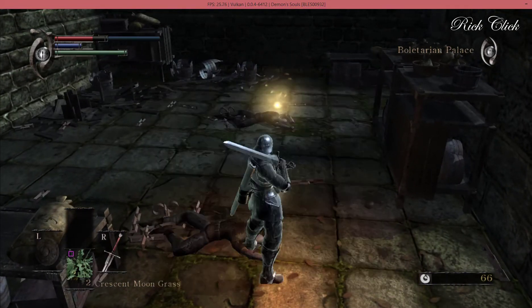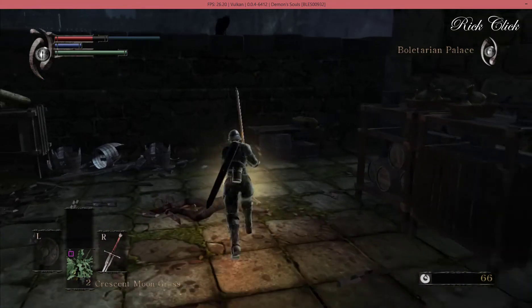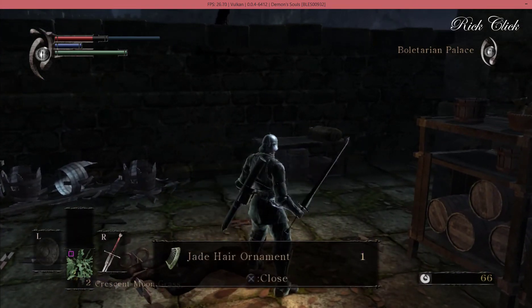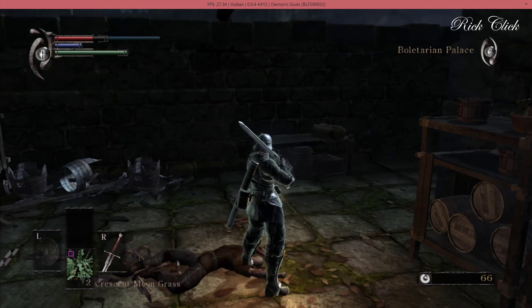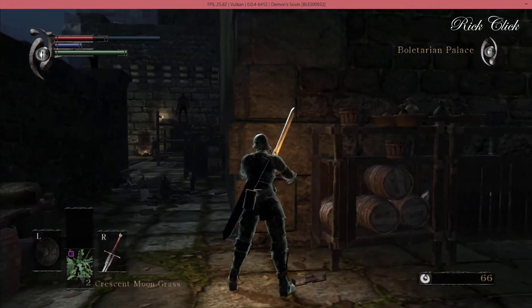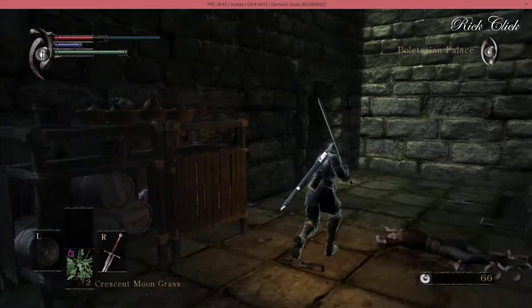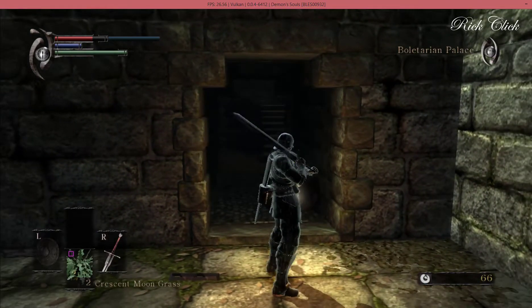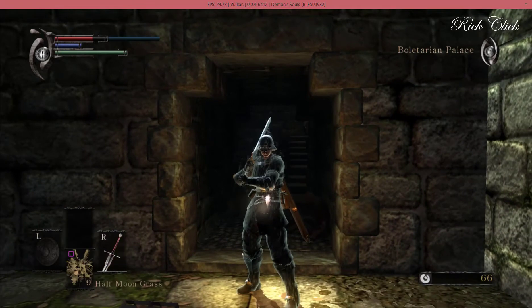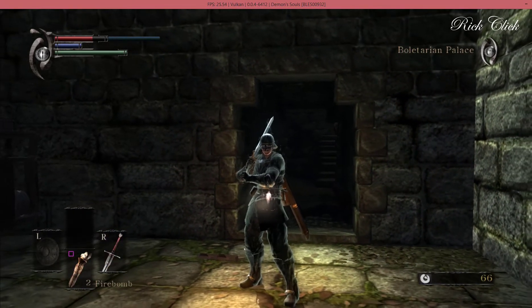I can go up that way, but I've got the flamey guys up there - they're throwing molotovs at me. Jade hair ornaments - there's a load of stuff that's appeared. I don't even remember killing those guys. Right, take this as a shortcut, shall we?